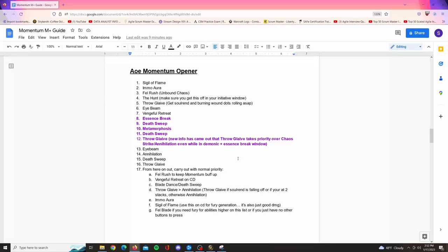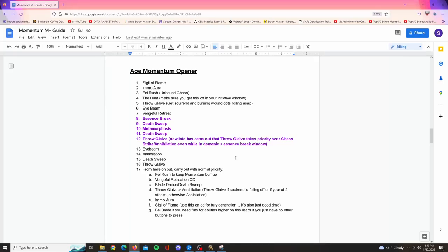Let's go over the rotation first. There's been some new information about a change regarding AOE and the Momentum rotation — I highlighted it in purple because it could be different to what you currently know. Basically, what people are saying now is that even in your Essence Break window, you want to throw Glaive over Annihilation because it just does more damage, and you also want to keep the Soul Rend dot rolling.